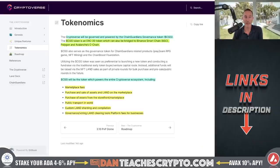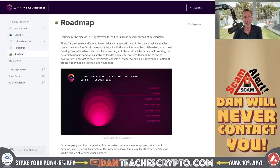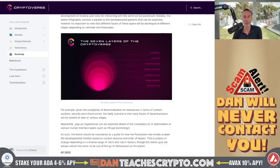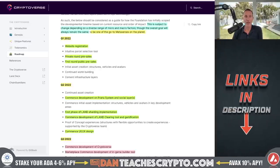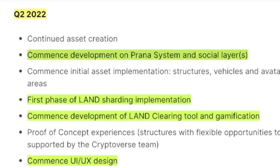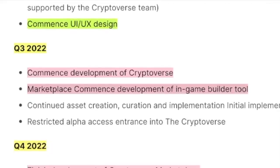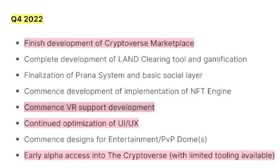Now I will say this is not investment advice — this is investment opinion. And this is going to be a very long play, as I'll show you in the roadmap, because of just how awfully early you are. So here's the roadmap. Q1 2022, which we're in right now: website registration just got done, private round pre-sales just got done, and first round public pre-sales. Q2 2022: commence development on the Prana system, first phase of land sharding, commence development of land clearing, commence the user interface and user design. Q3: commence development of the Cryptoverse marketplace and in-game building tool. Q4: finish development, commence VR support, continue optimization of the user interface, and early alpha access into the Cryptoverse.